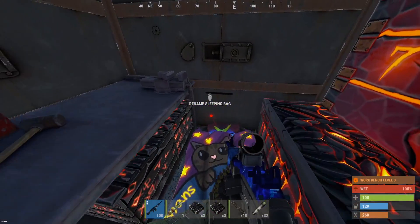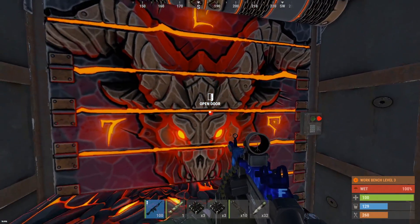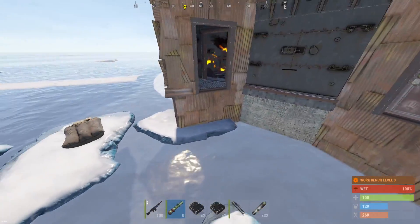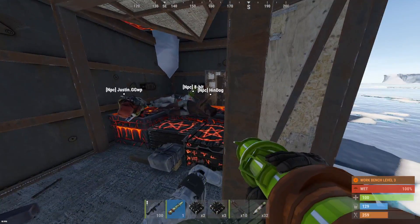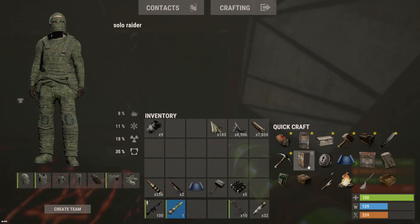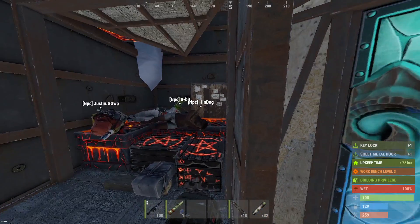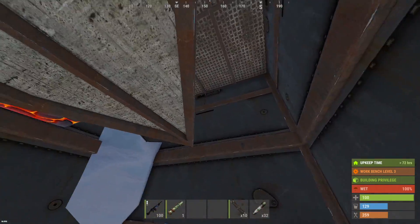Okay, here we go - we got a sleeper. Which clan is this? NPC clan? Two bags jammed in here and a couple small boxes, bean cans. We take this garage door. Oh my god, look how many freaking sleepers are in here - there's like four people sleeping in this base. There's another doorway that might be sealed off, so we might have to check that after, but we've got boxes above as well.